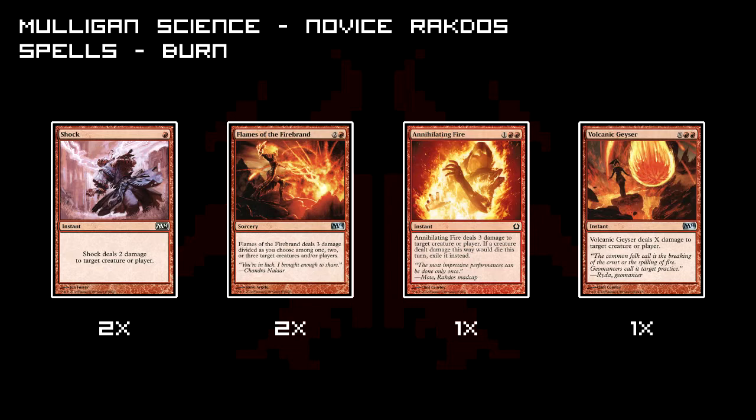Next up, Annihilating Fire — three damage for three casting cost. Not so powerful as Shock or Flames of the Firebrand, but it has the interesting implication that a creature killed by it is exiled instead of put into the graveyard. So this spell is good against decks that have some kind of graveyard shenanigans. And last, I have a Volcanic Geyser — an X damage spell. Can be used to bring down larger creatures with four, five, or six toughness. But for now I mostly play it as a finisher to get the last points of damage in to kill my opponent. It's a bit expensive but in the late game you can mostly make that happen.